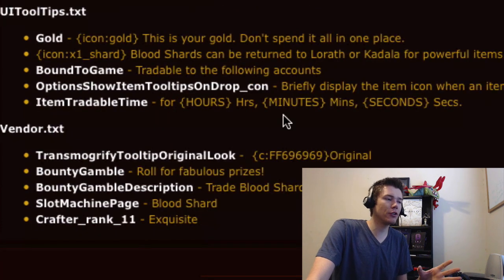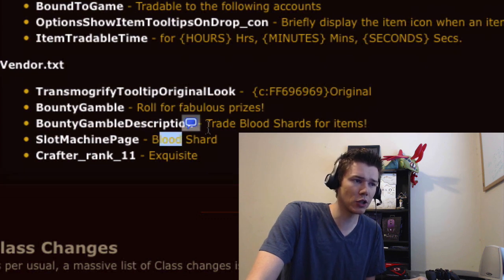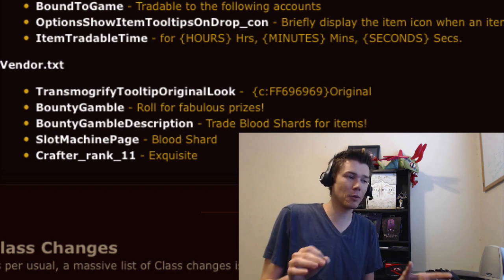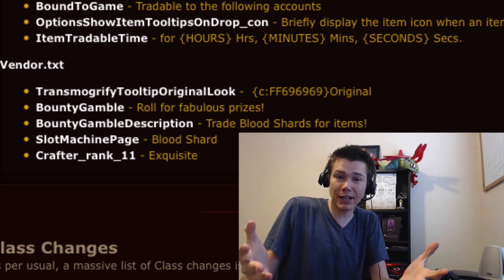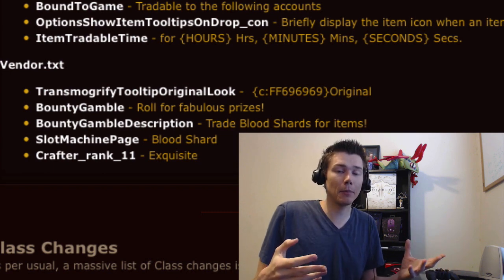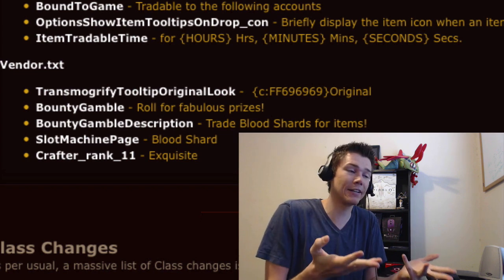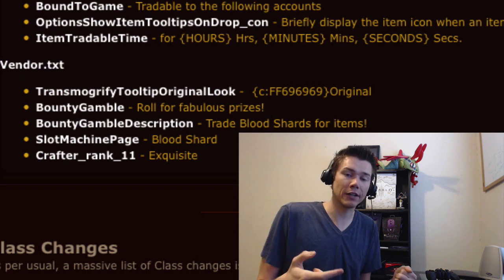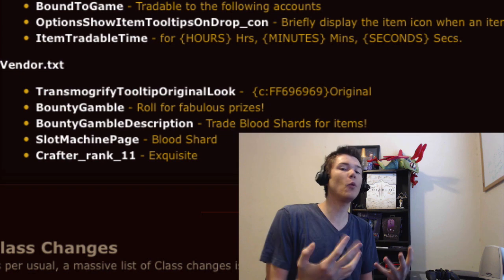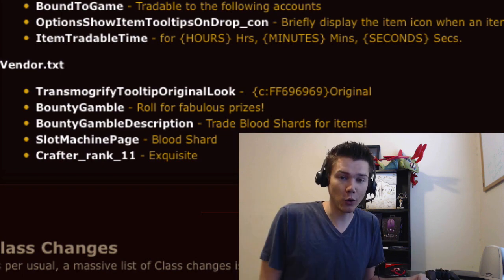I also found this section pretty intriguing. Underneath the vendor section, there are some tags called 'bounty gamble,' 'roll for fabulous prizes,' 'slot machine page,' and 'blood shard.' It looks like you can trade blood shards for items — so you might be able to gamble with the rewards you get from bounties to get items. We've heard a little bit about gambling in Reaper of Souls, and I think a lot of us have been hoping for that — kind of nostalgic back to D2 days. It would also be a pretty good gold sink if it was something you could do over and over again.